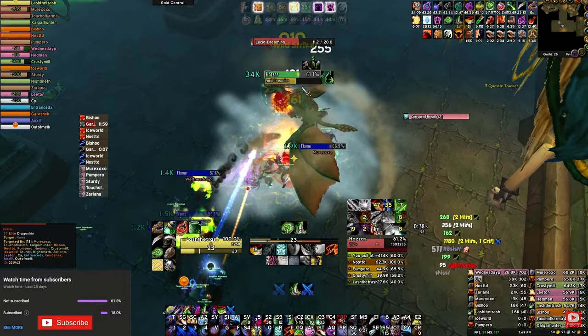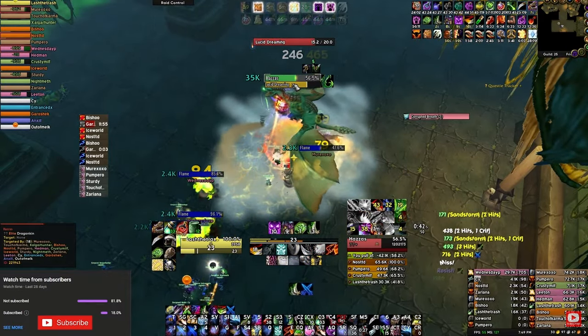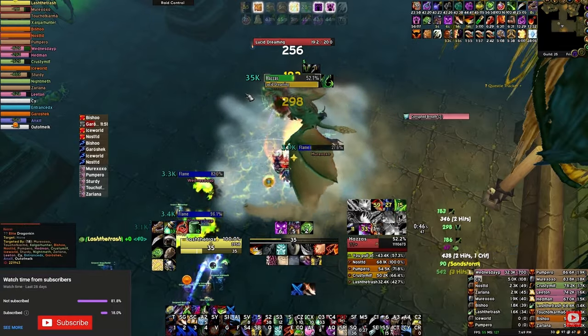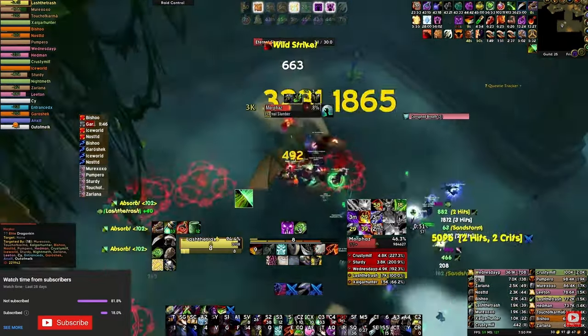The example I have right here is Morphaz and Hazzas — I basically just get 3 combo points, or maybe sometimes even 5 if I'm exposing, and instantly either shadowstep or go up to the next target and hit it with something, and do my finisher that I want to use.